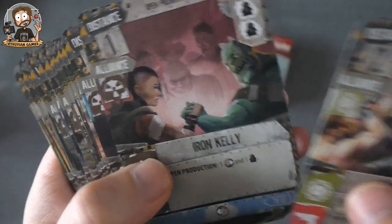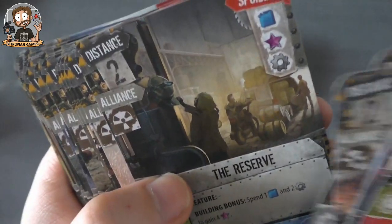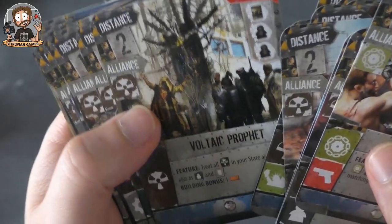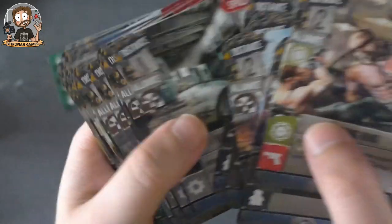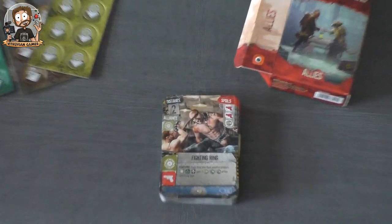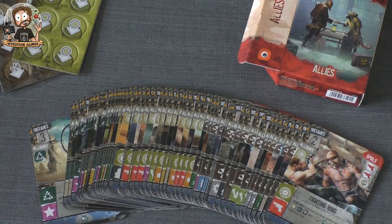I'm just going to scroll through a few more of these cards — the artwork is awesome, folks. If you like post-apocalyptic theming, this is just great stuff. So there you go — new cards with some new things, especially the ally mechanic and the influence tokens that make the game different. That was my small unboxing of Allies. I think it adds some cool interesting stuff, and I hope you do as well. Thank you for watching, and see you all in the future — bye bye!